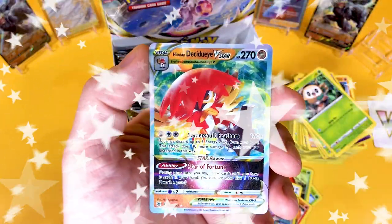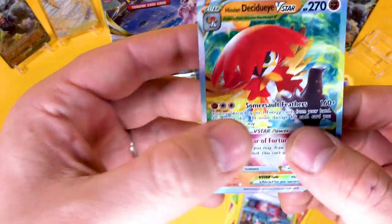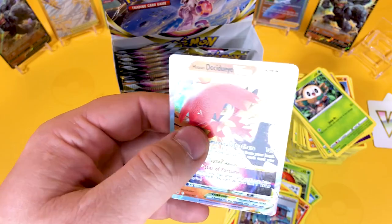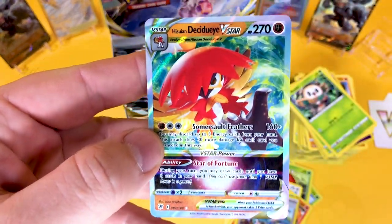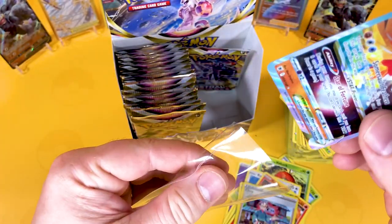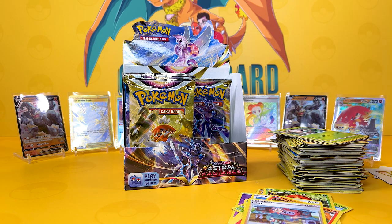A Reverse Charcadet, and there we go — here's your Hisuian Decidueye V-Star as well! So we've got a bit of everything now — we just need the V-Max! The card is looking very nice, I mean I love these V-Stars. It's not being cut with a butter knife, centering's slightly off but not compared to normal. I need some more stands — I've only got one more left here, and this is only the right hand side!